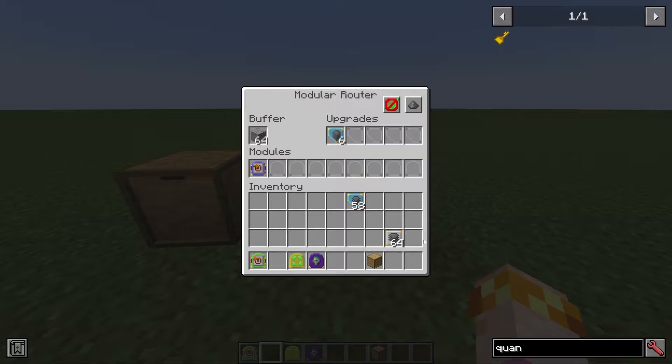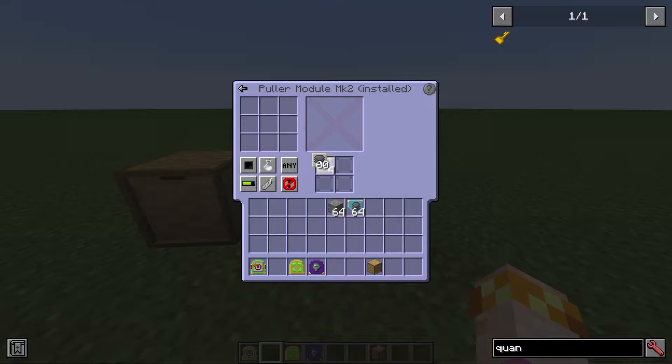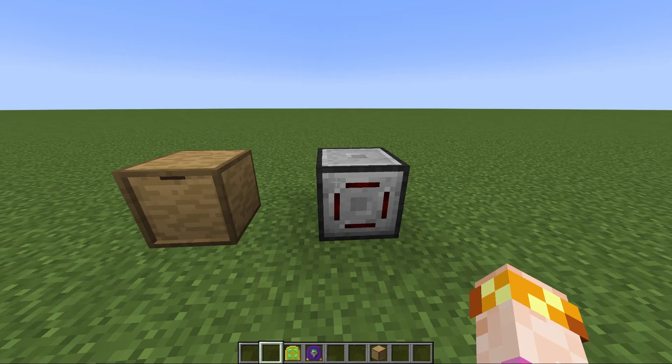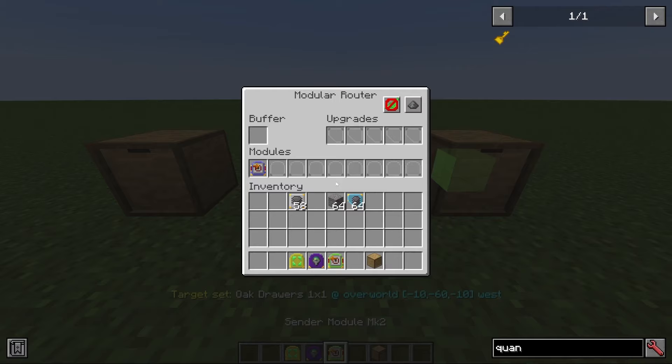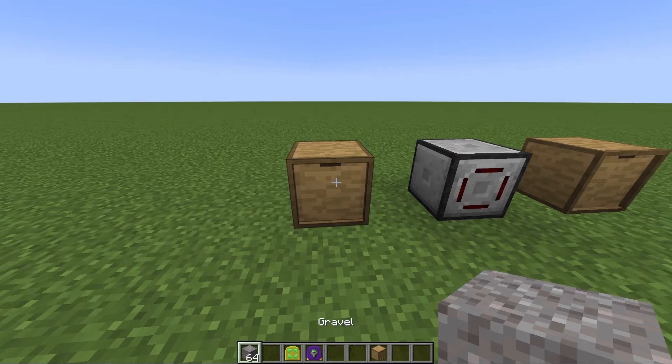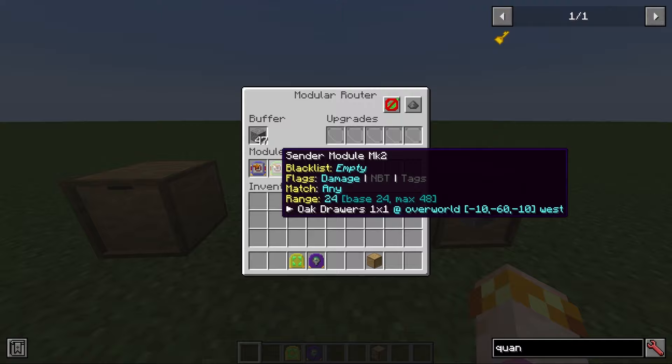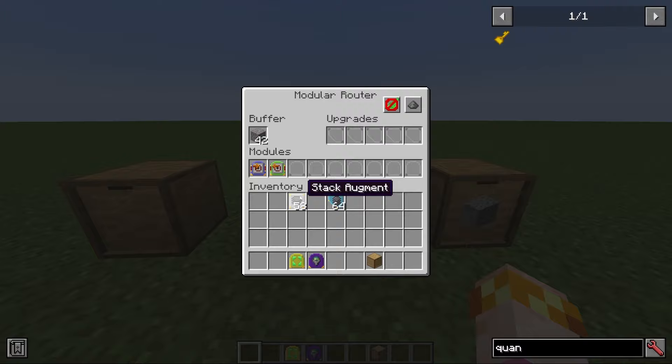You can also use the stack augment, which is very much the same, except it only affects a single module. Two, four, eight, 16, 32, or 64 items at once can be pulled by this module, but not sent by the sender module since the augments only affect the module they're inside. Usually the stack upgrade is what you're going to be using, but if your different modules need to manipulate different amounts of items, the stack augment may be more appropriate.